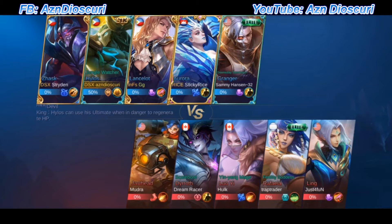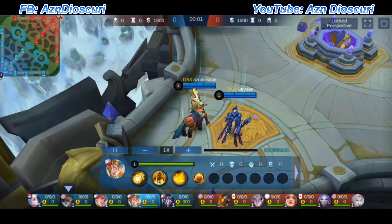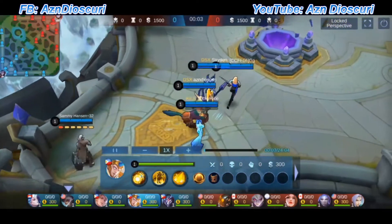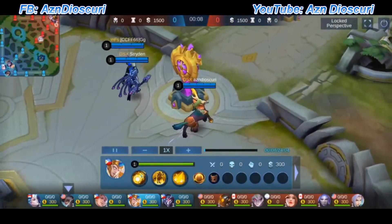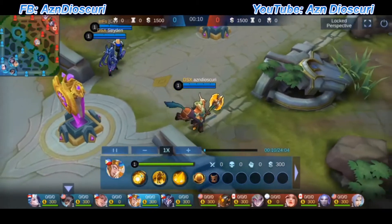Right now I noticed we have Granger, so I'm planning to follow him first since he's the main damage dealer. I want to make sure I buff him up. I know Zask — my buddy Striden — he knows how to defend mid, so we're splitting up. I don't need to be with him.